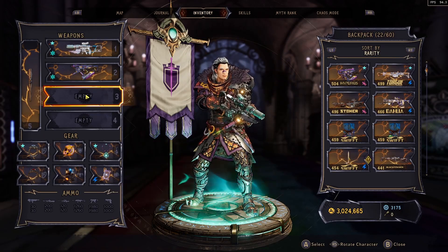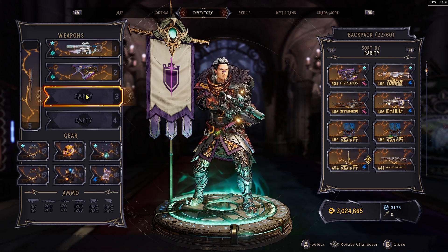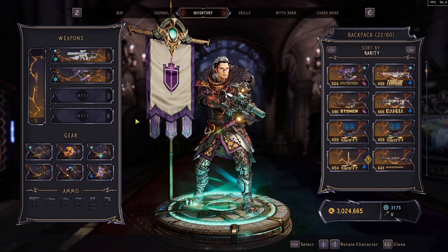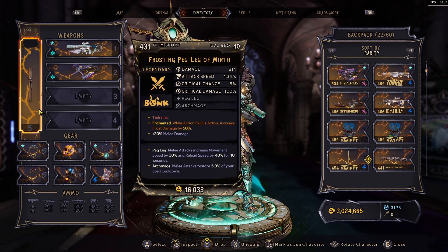Over on the gear side, I should preface by saying we're still really early in the life cycle of Wonderlands, so this gear isn't optimal, but I'll let you know what to look out for to optimize your gear even further. For enchantments, you're going to be looking for things that increase movement speed, gun damage, or elemental chance. For the melee weapon, I have a Peg Leg. When you melee, you get a 30% movement speed buff and 40% reload speed for 10 seconds — just whack them with it and then get back out and keep running and gunning.